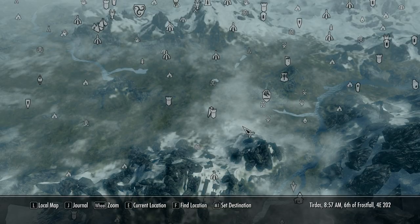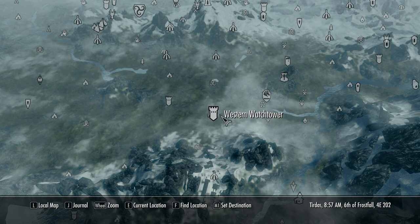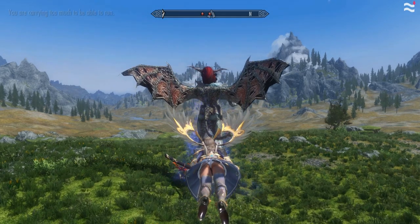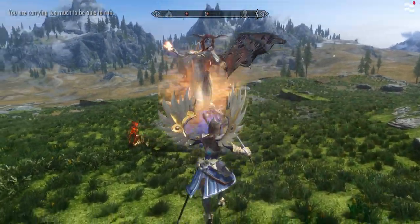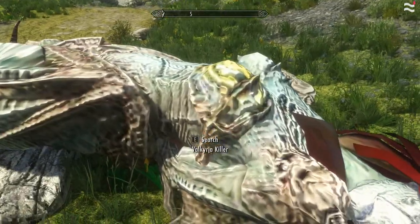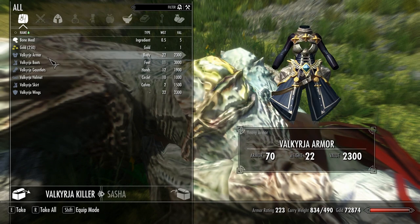The armor can be obtained by going to the western watchtower and then heading north-northwest to find a monster called the Valkyria Killer. This low-texture, ugly creature is relatively hard to kill — she likes to scoot away when you try to melee her. Once she's down, you can loot her body and find all six pieces of the Valkyria armor.